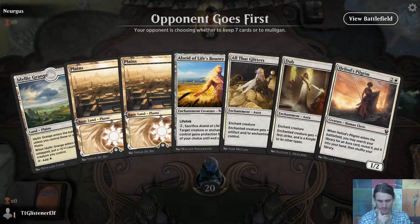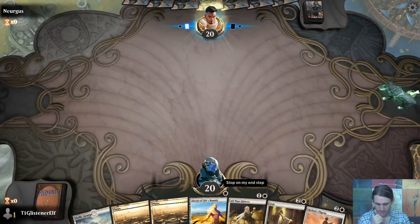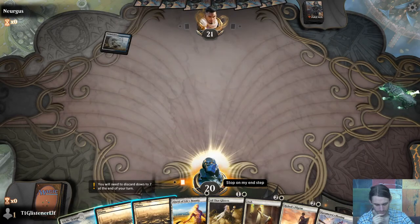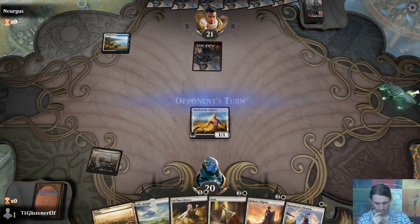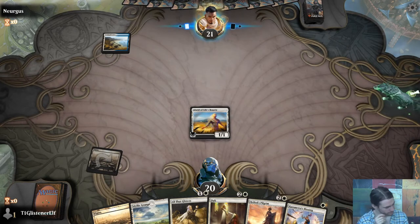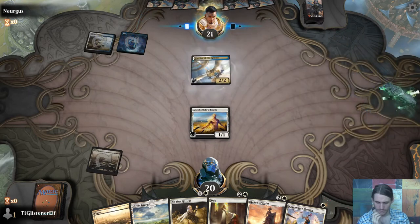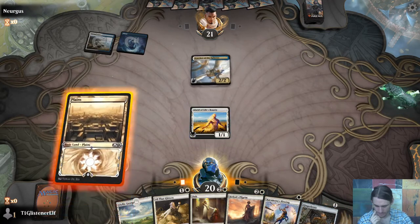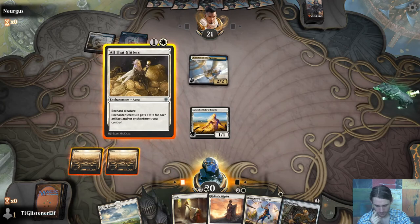Three lands — we can go Plains, Grange, Plains. We can go Allseed, nothing, Pilgrim. It depends on what our opponent does, of course. If they start off with a basic forest, we'll probably do Allseed into All That Glitters and wait a little bit. You were in Uncommon — so maybe it's just the Flyers deck, in which case I want to go as big as possible as quickly as possible.